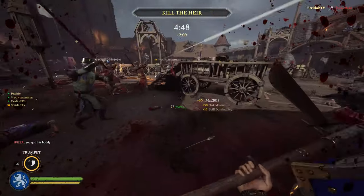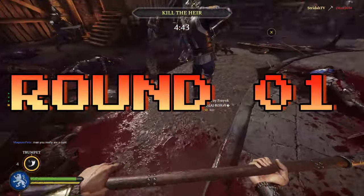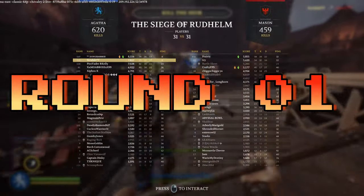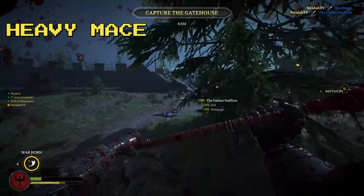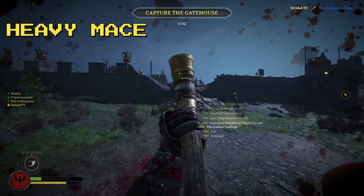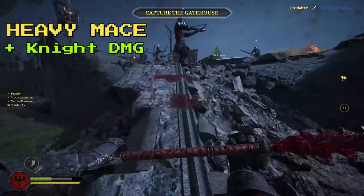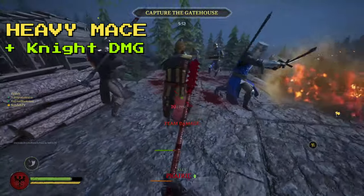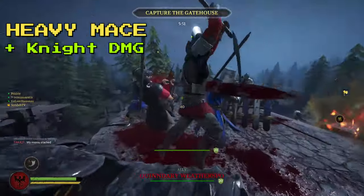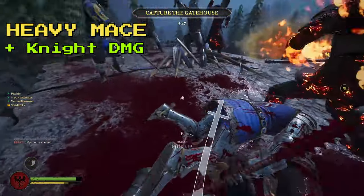These weapons specialize in the destruction of knights and have almost identical stats. Both the heavy mace and two-handed hammer shine when using overheads and slashes. An overhead from either delivers a whopping 105 damage to a knight, and both do around the same damage on a slash in the mid-90s. Even when fighting vanguards, the weapons do enough damage to get the job done, but you're looking at more 60s and 70s instead of those big triple-digit hits.